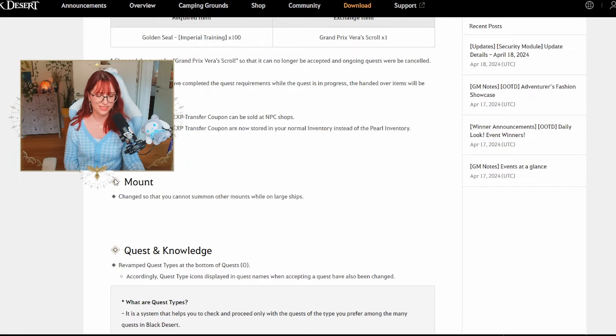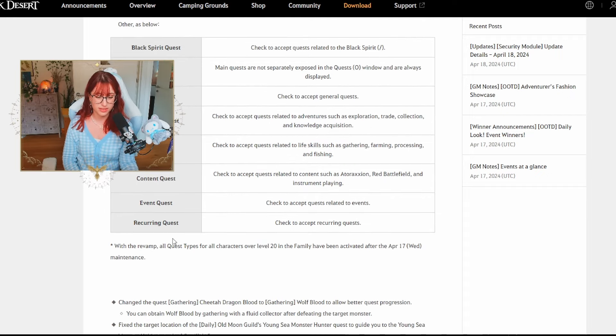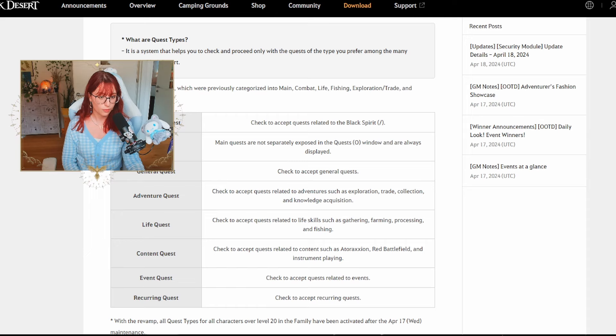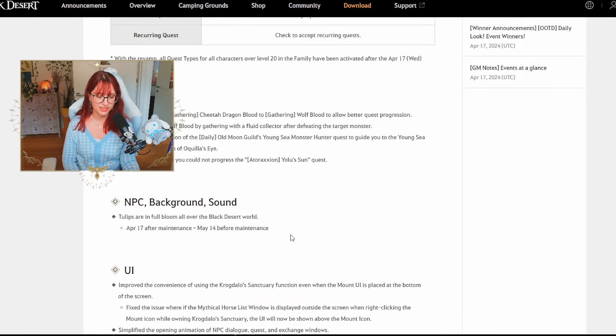Interestingly, Pearl Abyss no longer wants you to bring your horse onto ships — you cannot summon other mounts while on large ships. They also revamped some quests and knowledges, including main quests, general adventures, life quests, content quests, event quests, and reoccurring quests, simplifying the quest menu. Quest types are now reorganized into main, combat, life, fishing, exploration, trade, and others. Also, from April 17th to May 14th, tulips will be in full bloom all over the world of Black Desert Online as summer approaches.